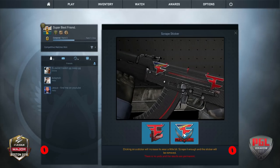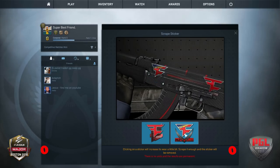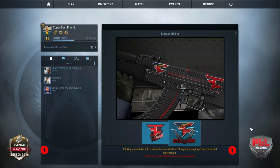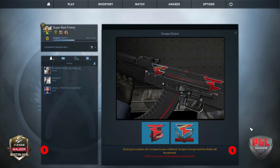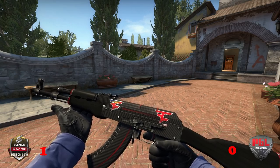If this screws it up, I'll just get another one and scrape it until we can do a proper in-game comparison. That's taking quite a while to scrape, and I don't think that made any real difference whatsoever. Overall, I think the Boston sticker turned out better on this one.